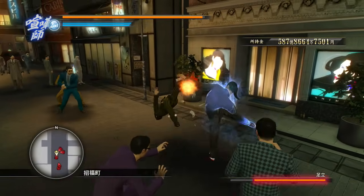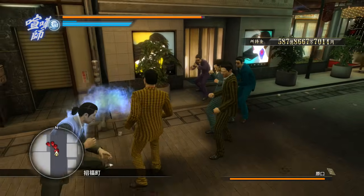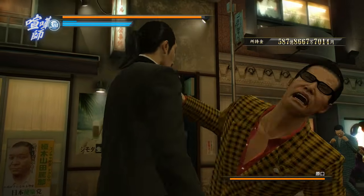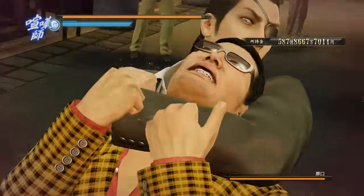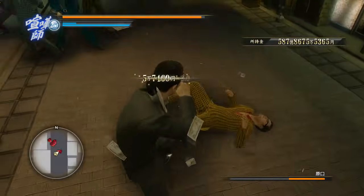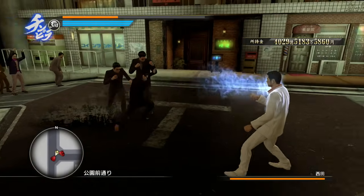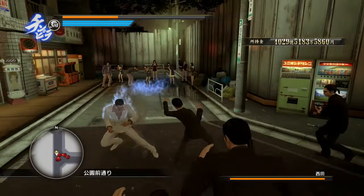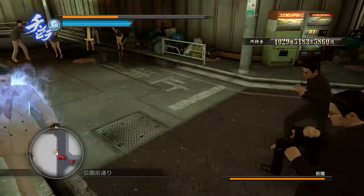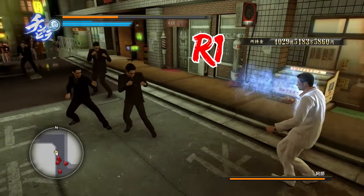Since this video is intended for newcomers, I will be using footage of the Japanese version that I already have, so that people who get into this game can watch and learn from this video as soon as they can. Without further ado, let's start with the number one tip of Yakuza 0. Use your lock-on. Locking on to enemies and especially bosses can help you land attacks much more easily on that specific enemy. You have to hold R1 to lock on to the chosen enemy.